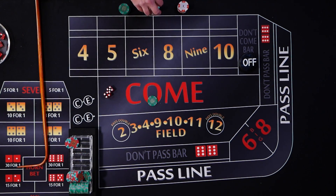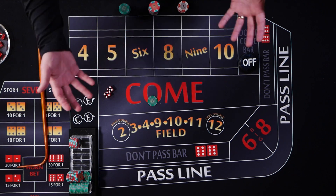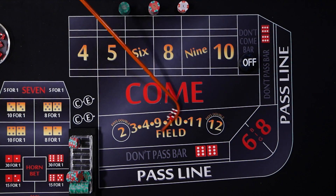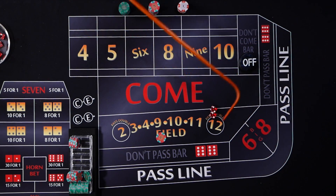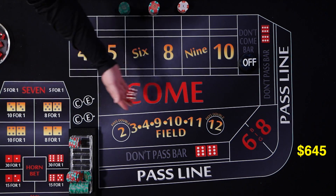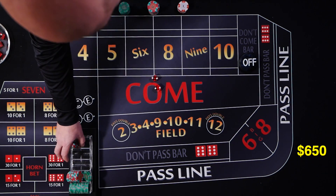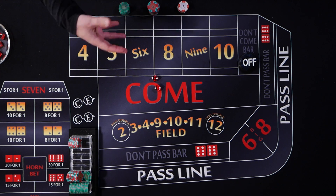I'm going to change this out for some fives so I can keep track — when this rack is full I have $100 in profit and we'll probably end the video there. Now we're looking for that non-field number. It's a six — start the progression. And a four — winner! Rack up the profit, get initial money back, and wait for a non-field number again. It's a six — right back in the field. And four hard — winner again. I'm rolling faster than a full table would be. A full table is about a roll per minute.